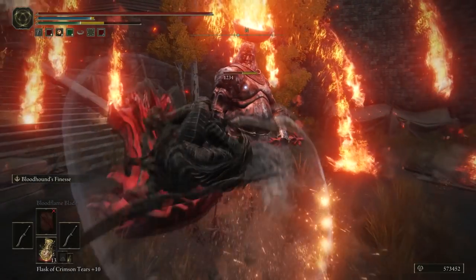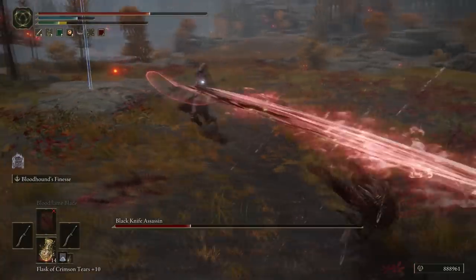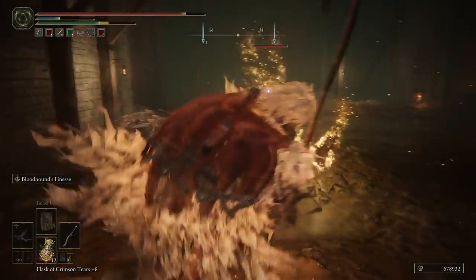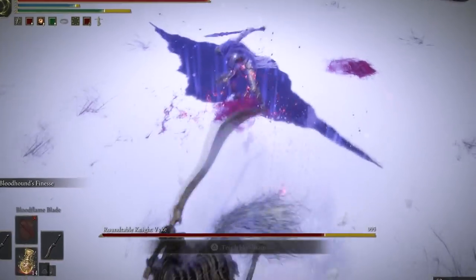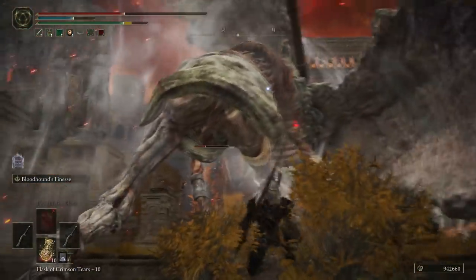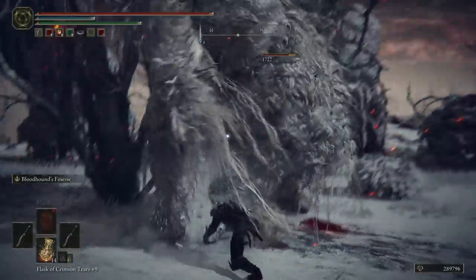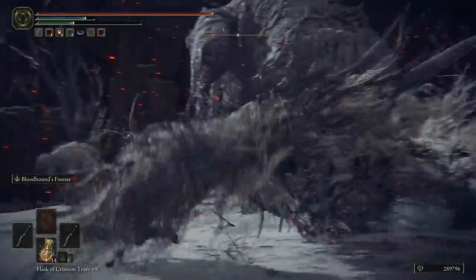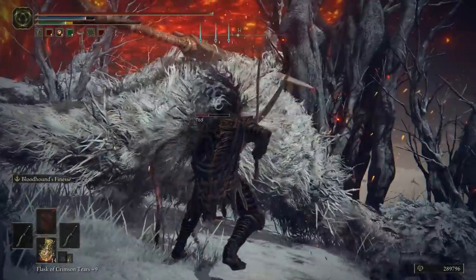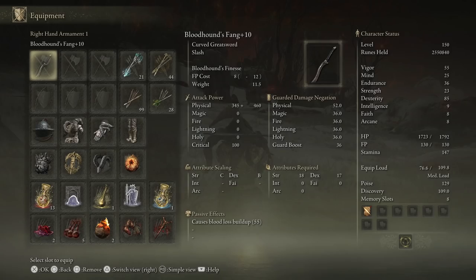Finally, the super cheesy playstyle — Bloodhound's Fang, which I first discovered when cheesing Malenia. It has native bleed, super stagger, super damage, and one of the strongest weapon arts in the game in Bloodhound's Finesse, with evasive utility, massive burst damage, and insane stance break. We can't manually scale it, so it's more quality-focused than pure dex — more on that in stat distribution. It can be imbued with grease. This setup combines the previous two: if you're dual wielding and R1 chaining, copy the curved sword loadout; if you're two-handing with the weapon art, copy the Naga Kiba loadout.